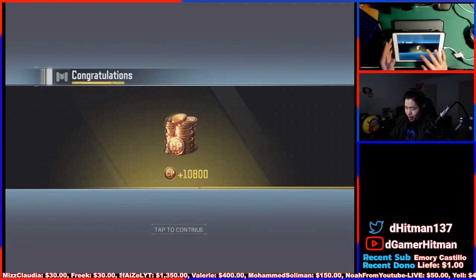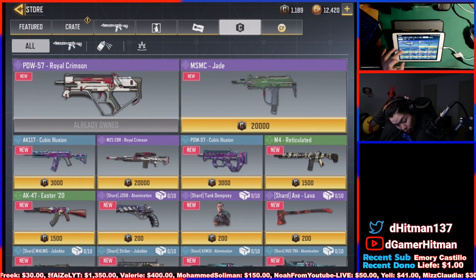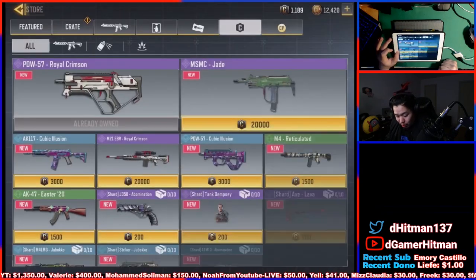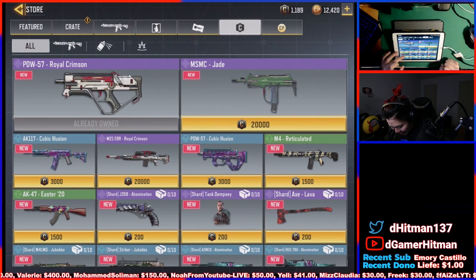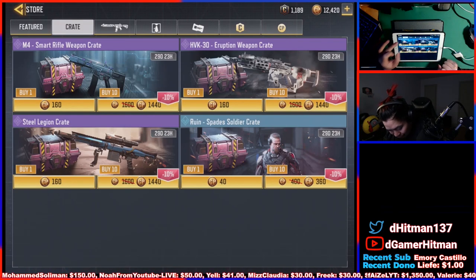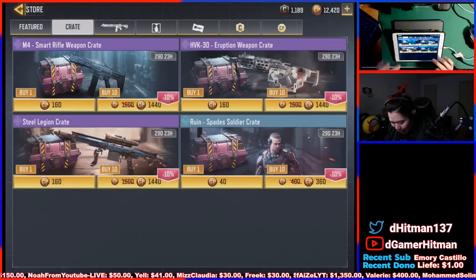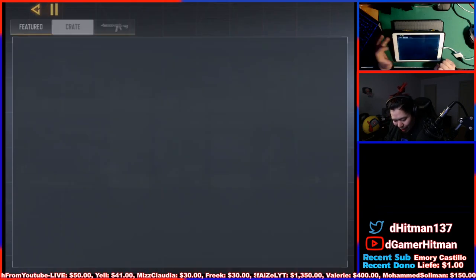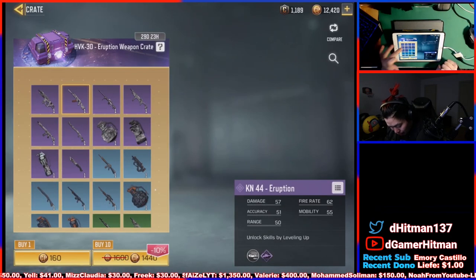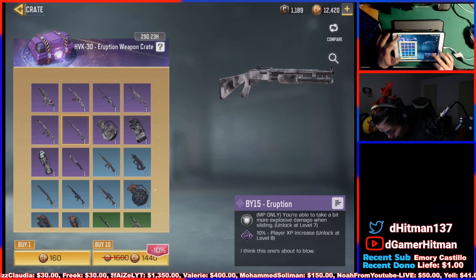We're gonna purchase the battle pass real quick. There was no first-time buyer bonus or anything. We got the MSMC Jade — that's really cool. We have the new AK117 Cubic Illusions, which is actually pretty nice. Nothing crazy, but a PDW as well. You already know your boy thinks the PDW is the best gun in the game, so definitely a cool gun to go after. We have the AK47 Easter Egg. I don't see anything too amazing, but we'll check the crate — we're gonna have the HVK as well as the M4. We have the rune crate, and also a bunch of purple eruption skins — HVK, KN, DLQ, HG, M4, and BY15 eruption. I'm definitely gonna try to pull for some of those.